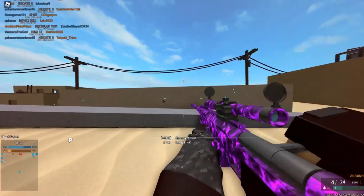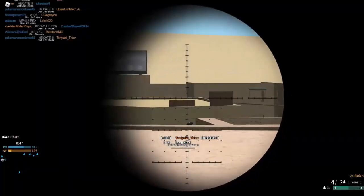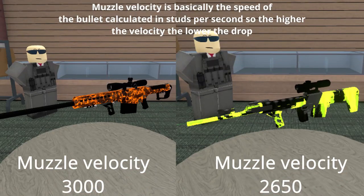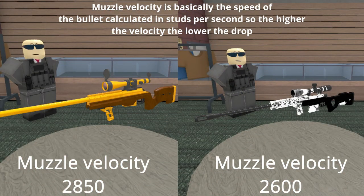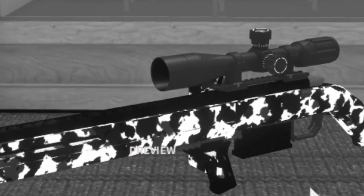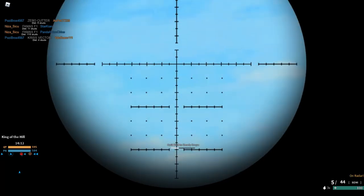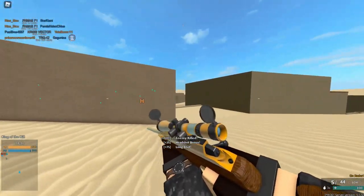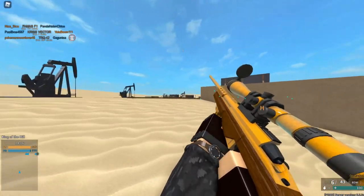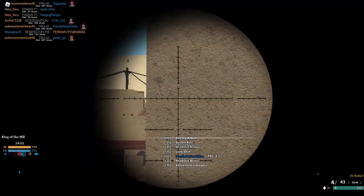Drop is one of the major things most people have trouble with when sniping, alongside moving targets. It's most important to learn the drop of the specific rifle you're using, as there is a big difference in drop between every sniper. While you could buy the ballistics tracker, I'm not going to recommend it because it's not a good way of learning drop. Drop is a guessing game — it all comes down to intuition, and you'll learn your rifle's drop better by going with intuition rather than using the tracker.